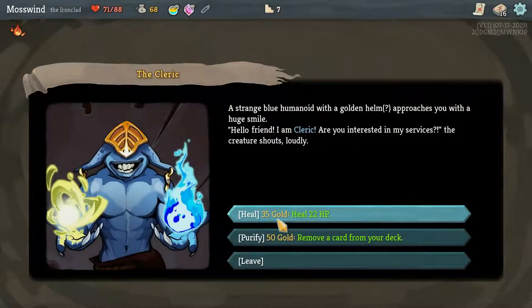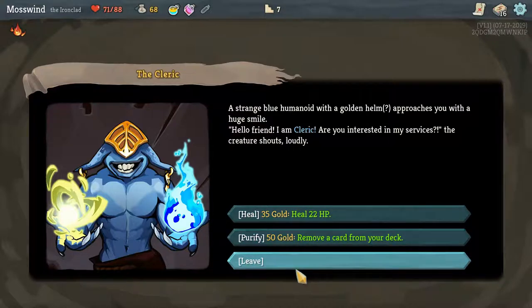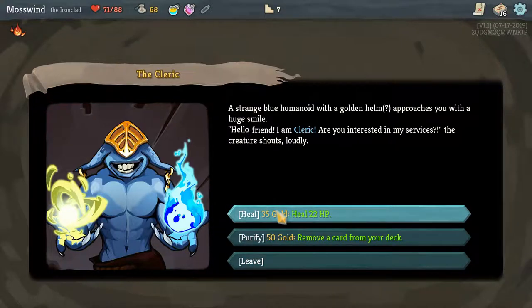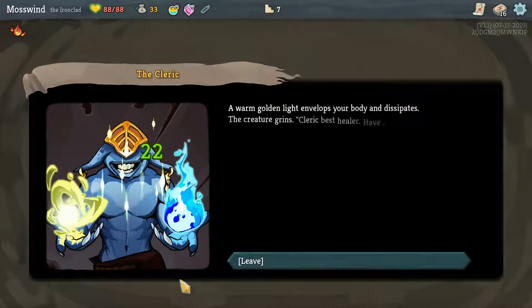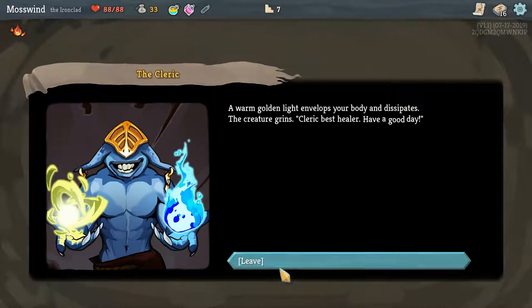A strange blue humanoid with a golden helm approaches you with a smile: 'Hello, friend. I am cleric. Are you interested in my services?' So I can heal if I pay him 35 gold. Purify means I remove a card from my deck — that's nice if you have negative cards accumulating. I'm going to heal. Now I'm back at full. I have no gold, but I'm back at full, which is really nice.